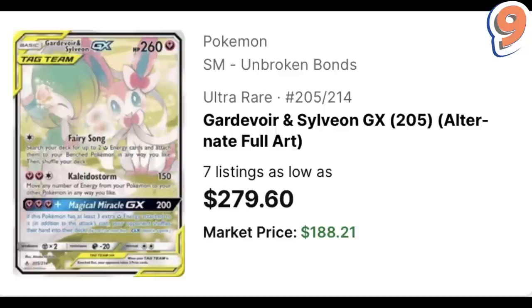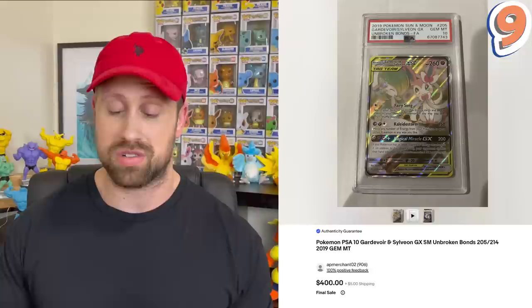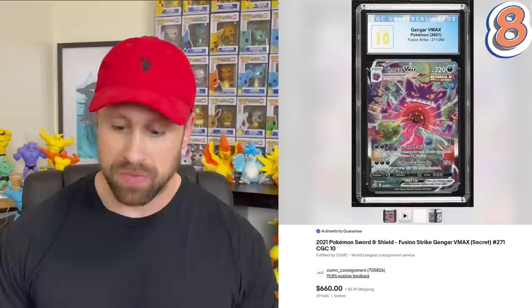The number nine most expensive alternate art is the Gardevoir and Sylveon GX from Unbroken Bonds. This card has a market price of $188.21 and a PSA 10 copy has recently sold for $400. Along with the Mega Sableye and Tyranitar, these are two cards I rarely see come through in auction, so I was very interested to see this card land in the top 10. The number eight is another card from Fusion Strike — the Gengar VMAX, which one of my viewers has dubbed the 'Giant Anus.' It has a market price of $201.80, a PSA 10 copy has recently sold for $380, and a CGC 10 Pristine example has sold at auction for $660.